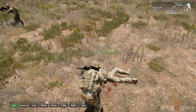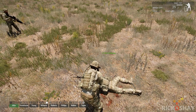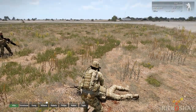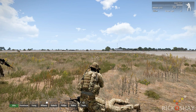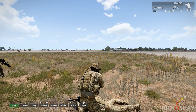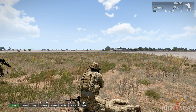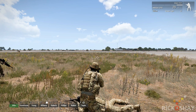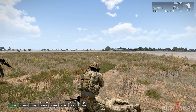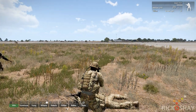The default revive system uses the kneeling animation, so despite reviving the person you're still in a pretty dangerous position. There is a lying-down revive animation — frankly I would have implemented that if I were Bohemia, because then it could determine how close the nearest enemy is and how much of a threat you're under, and switch to the lying-down revive instead of the kneeling revive. That would have been a nice addition and it's fairly simple to do.